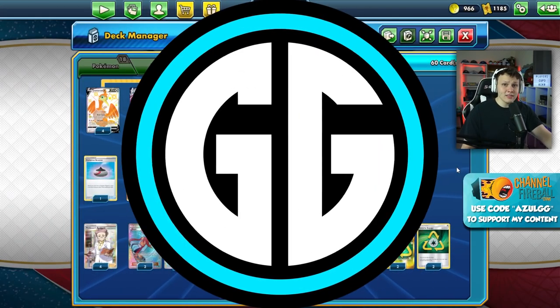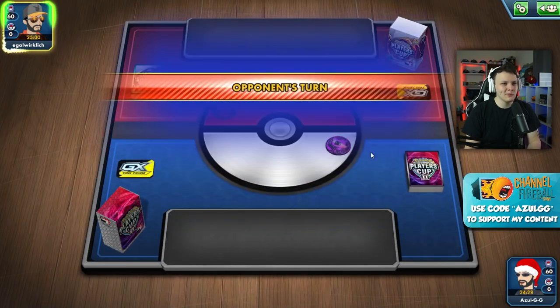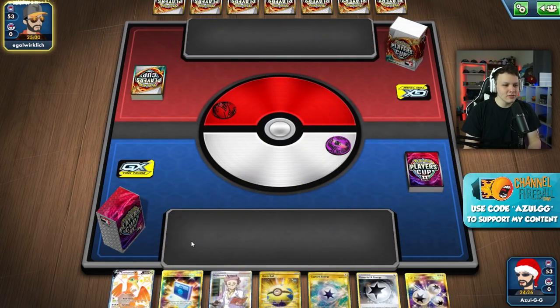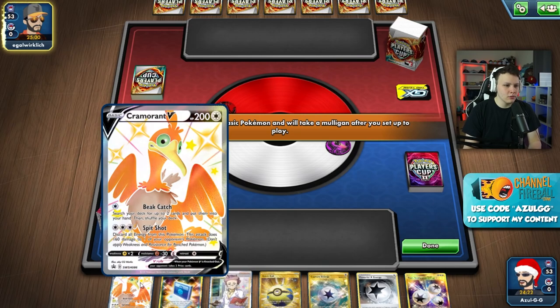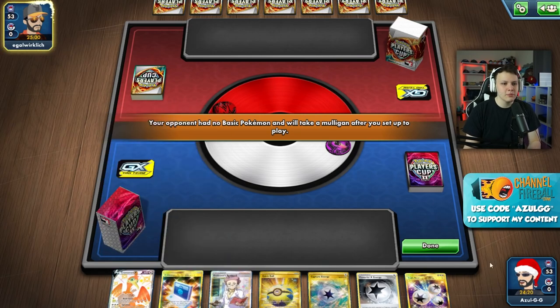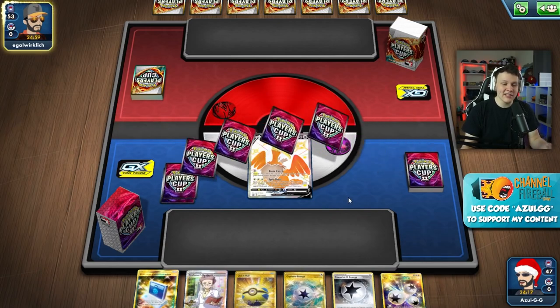We're getting into it - we did win the coin flip and I think we'll go second. We can use that Turn 1 Beat Call, which feels better going second overall. Turn one Beat Call also lets us use a supporter and stuff to help us set up. We are playing a Stage 2 in our deck.